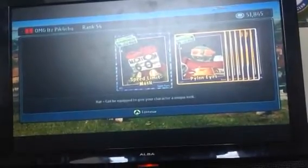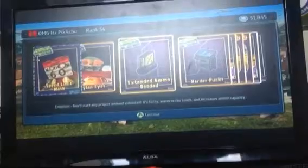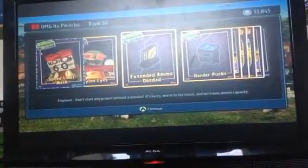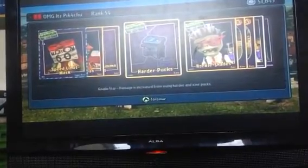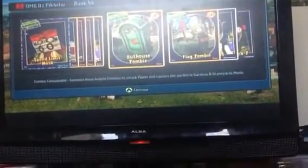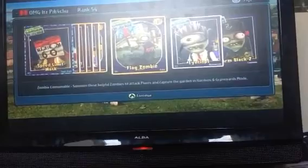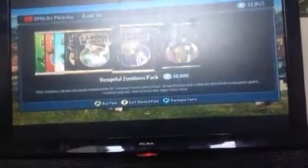We've got a Speed Limit Mask, Pylon Eyes, Extended Ammo Doodad. We've got the Gold Star, the Harder Punks, Rock Shaders, Rocker Shaders, some Outhouse Zombies, some Flag Zombies, some Eye Chops, and some Warm Black Z's. We're going to open another one of these just for the funnels, let's see what we get.